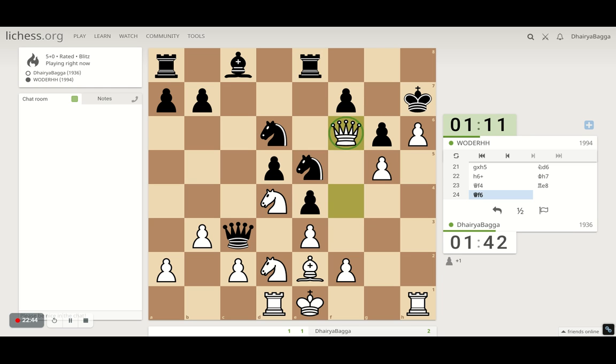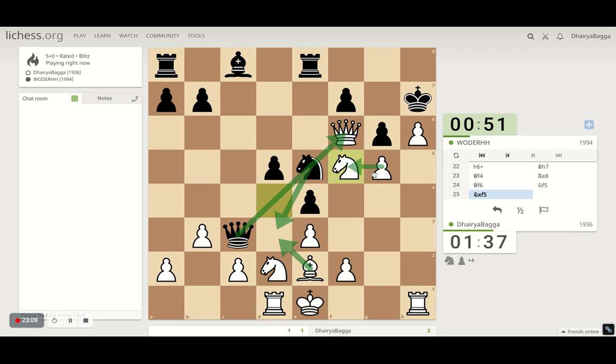We can still go here, threatening mate in one, threatening to take on the knight. That's a very solid London System setup being played — it's winning. He saves with the knight, but we can take on this knight. After whatever he does now, we're probably winning. He can do one thing — give a check, I take, he takes the queen, I take back with the pawn. That's a savior. Let's see if he finds that — it's a temporary savior.